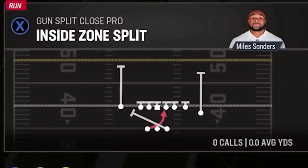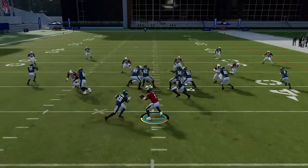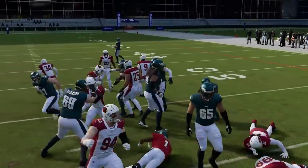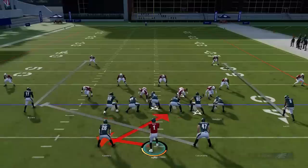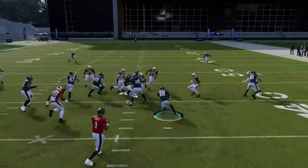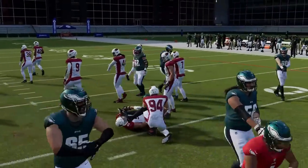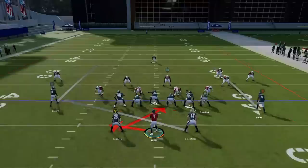Next up we've got the Inside Zone Split — just a good inside run play for the formation. Most of the best run plays in this formation are outside run plays, so this won't necessarily get huge gains. But it's important to have in your audibles, because a lot of times your opponent will start spreading to stop the outside runs, making it easier to run inside.